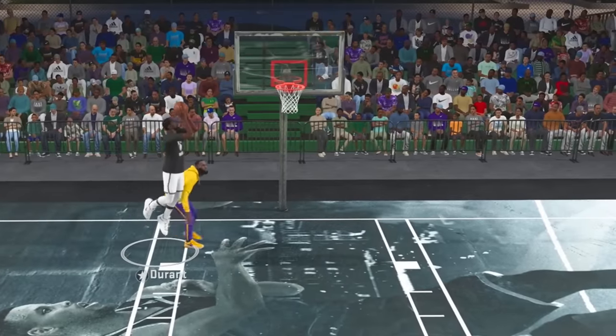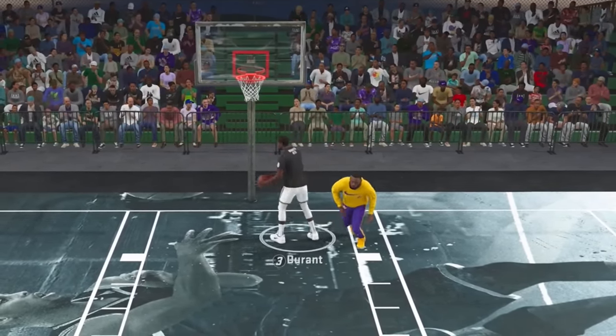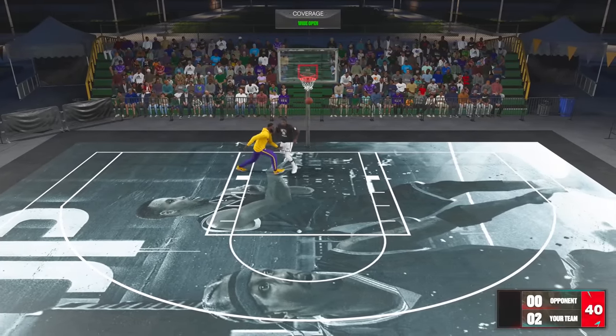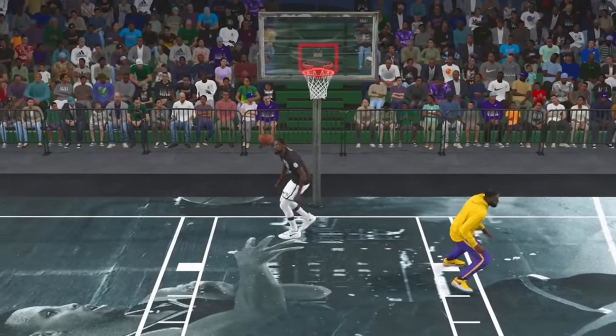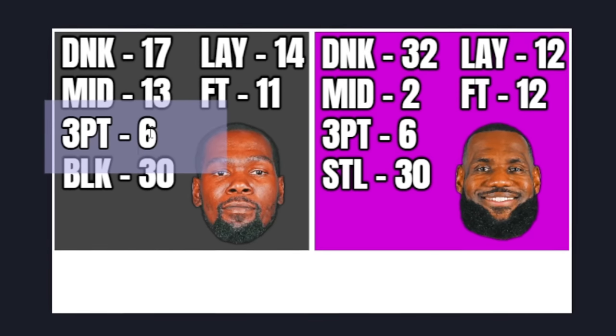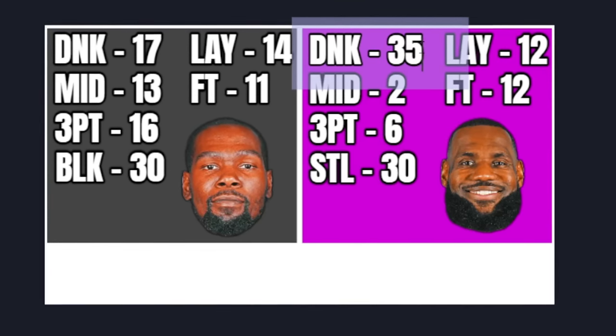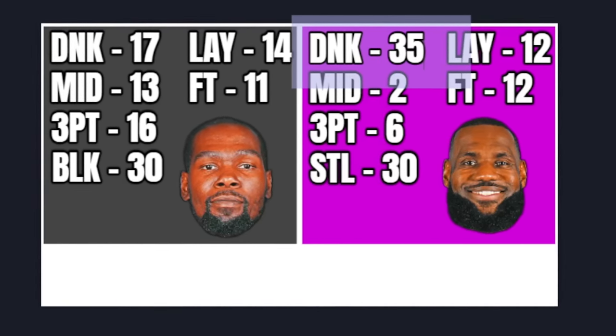Durant throwing it down. Durant going to work — missed the layup, got his own rebound and put it back — 2-0 lead. LeBron driving big body layup and got it. Durant spin move — tough. Durant can make a comeback on the good wheel — three-pointer plus ten, so now every three he makes is worth 16 points. As for LeBron on the bad wheel — dunk plus three, he could use that. Durant has a very balanced scoring ability while LeBron is so heavy on dunking and stealing.